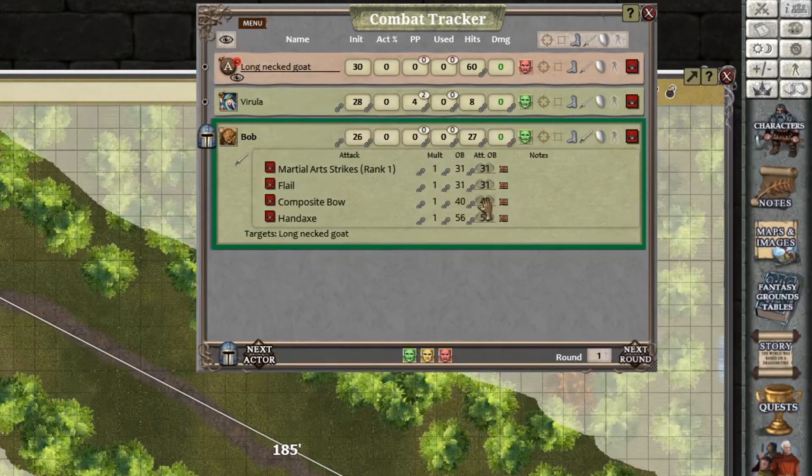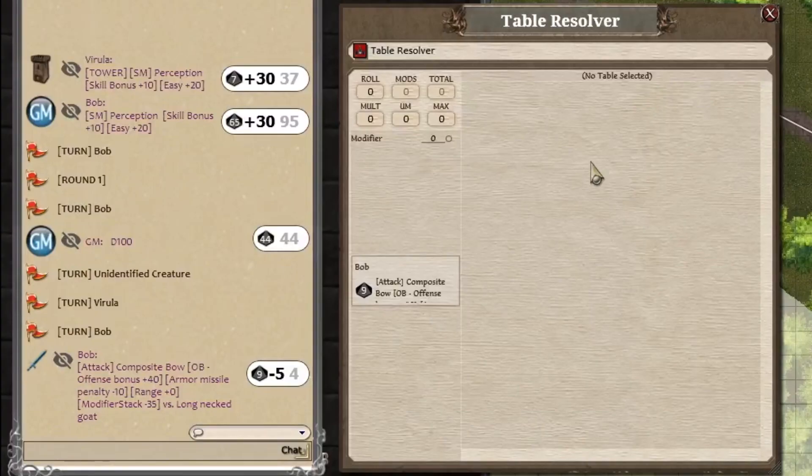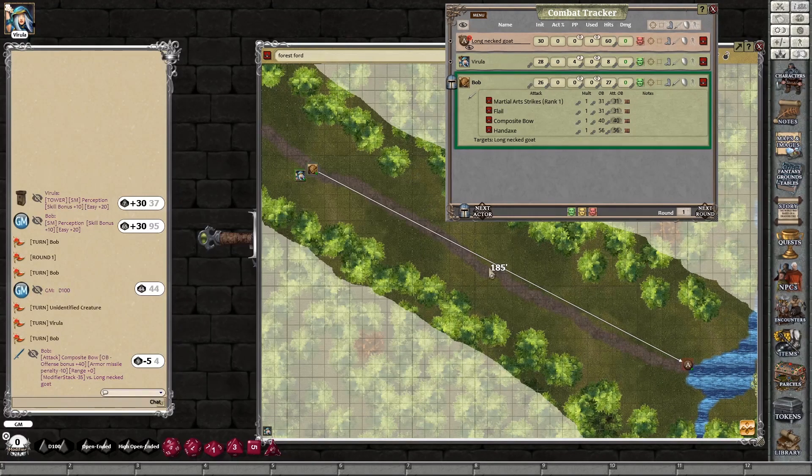Looking at Bob's composite bow attack — range up to 200 feet, minus 35. Does he want to fire now at minus 35, or wait for it to get within 100? Let's fire once now. Into the modifiers — negative 35 for range. The target is the creature — I'll give it a better name, like 'long-necked goat'. Then double-click: the table resolver targets the long-necked goat, already knows it's AT3. Right-click, resolve — crossed with the armor type and the roll. It's taken into account his armor penalty, offensive bonus, range modifier, and its defensive bonus. That's a nothing result — shoots harmlessly wide.